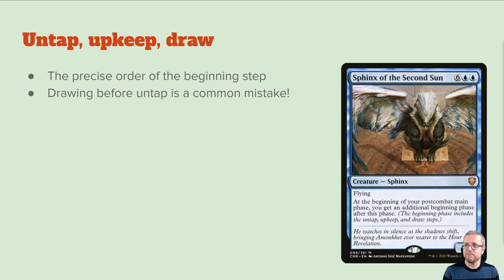Untap, upkeep, and draw — that's the precise ordering of the beginning step. One of the common misconceptions that some people have in Magic is that you draw before you untap, and that's just a general mistake. Sphinx of the Second Sun lists that out explicitly.